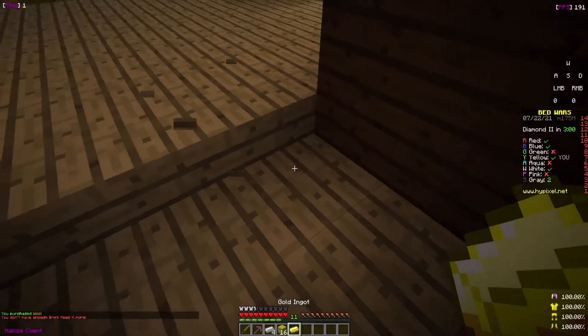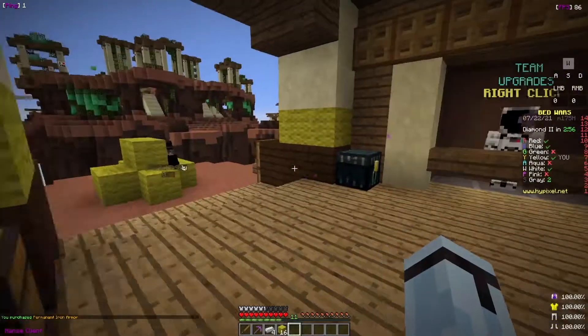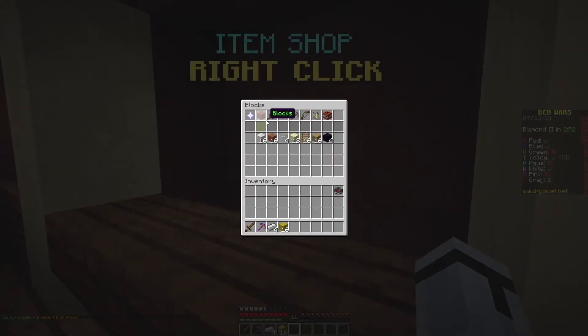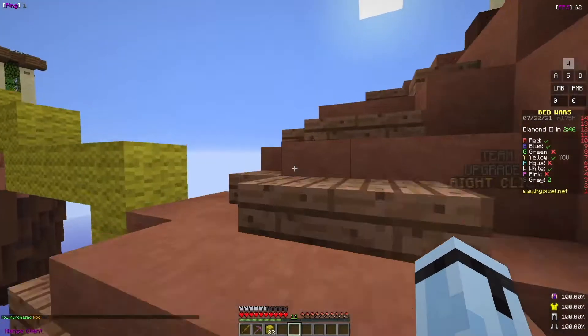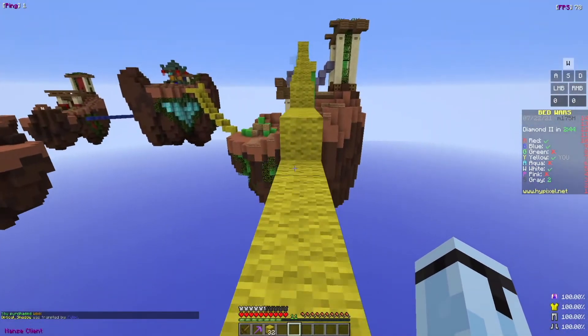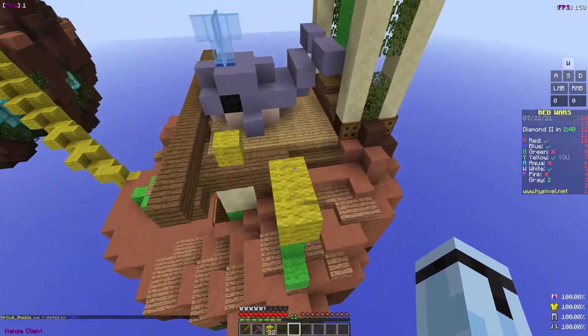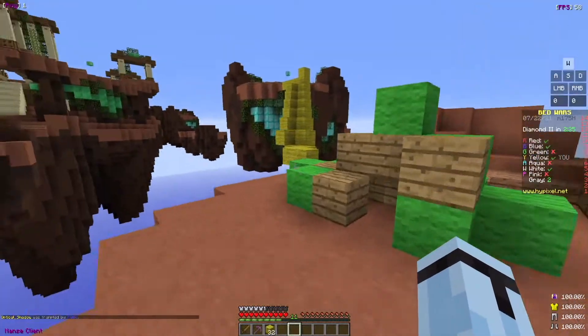I want to try a water bucket soon. With clutches, the thing about water buckets is it's a lot easier than ladder clutching, but if you don't want other people to follow you, you have to block it up immediately. It really also depends on the map and the number of players.